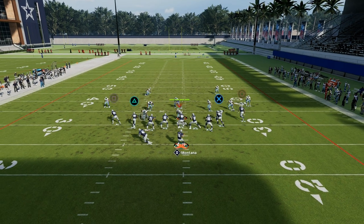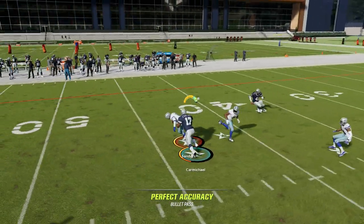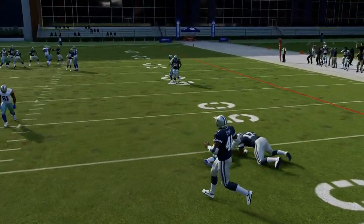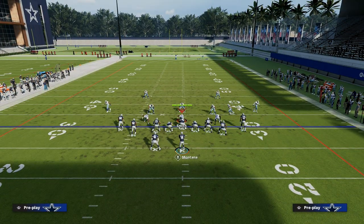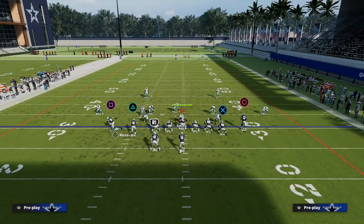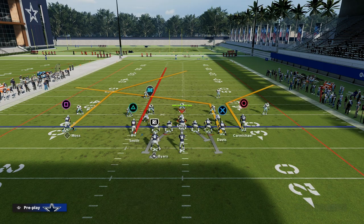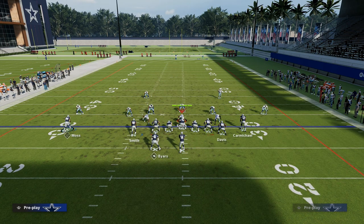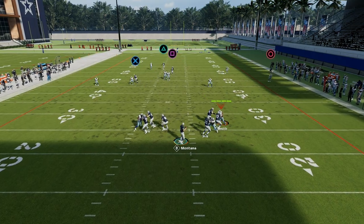You can even run a setup where the post is a potential one-play touchdown against pretty much any coverage. Don't be afraid to motion out players — something like motioning can help take advantage against cover four or cover two.